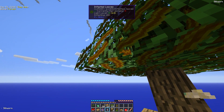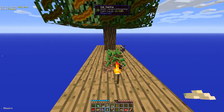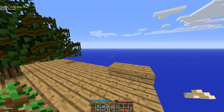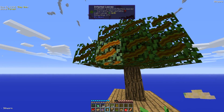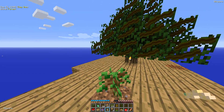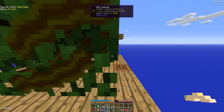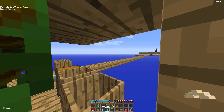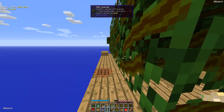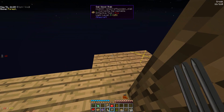We just stick a silkworm in the tree by right-clicking and it'll infest the leaves. It's 18% infested. Once it's fully infested, we can harvest string. We're only going to do these trees because the infestation does spread, and then the trees no longer give you saplings — and we're definitely going to need saplings. So we've got a silkworm infestation. We can get beds too and sleep through the night.